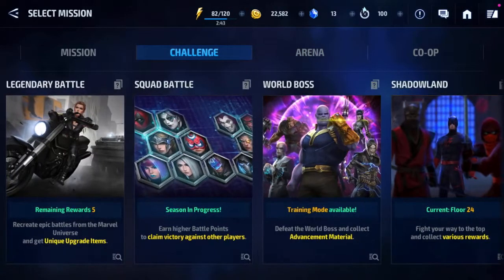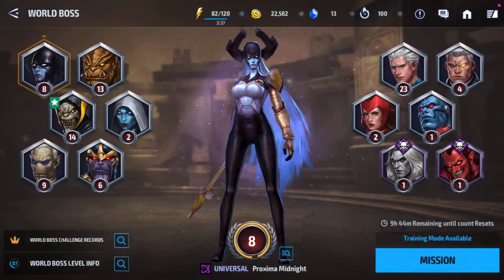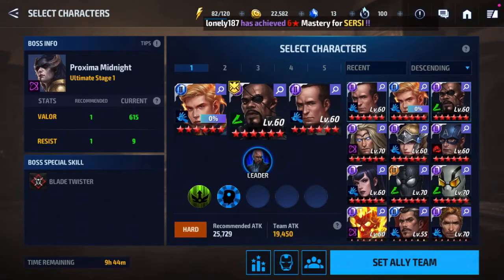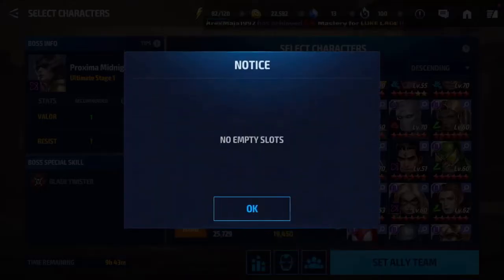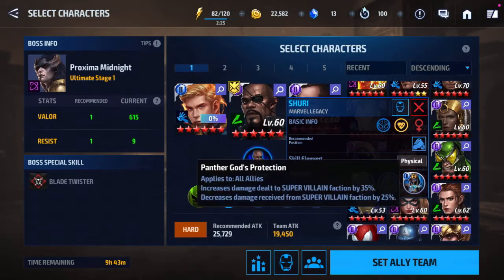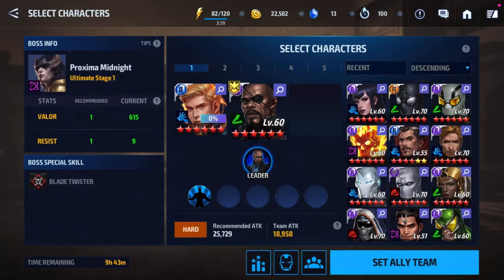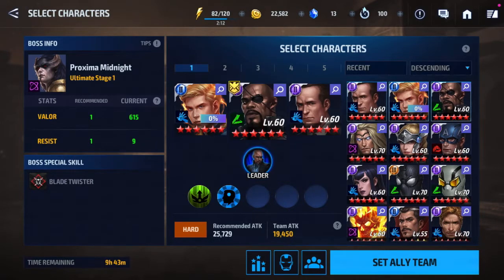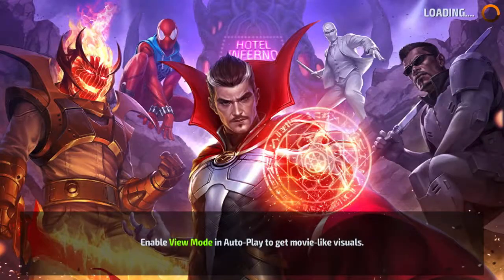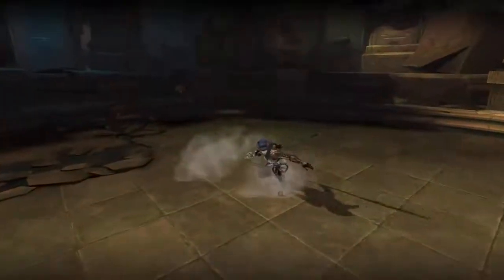So we'll go into world boss. Coulson is at 45%, so he's a better pick. We have to play this carefully because he's a glass cannon — Human Torch. All damage, almost no defense.